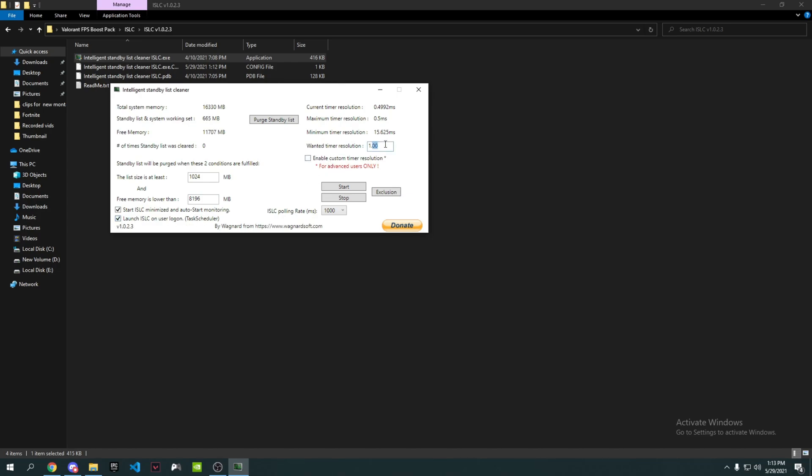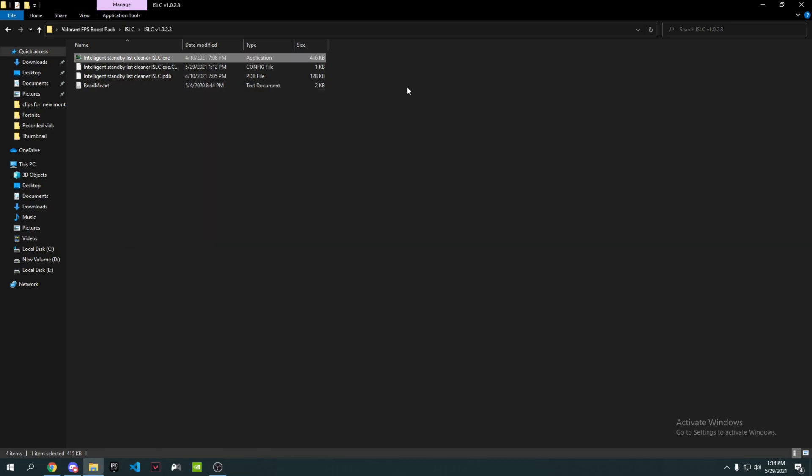Go to 'Wanted timer resolution' and set it from 1.00 to 0.50. Remove the other two entries so only 0.50 remains. Then press 'Enable custom timer resolution', press Start, press 'Empty standby list', and minimize it to let it run in the background. It will help you get better overall performance.